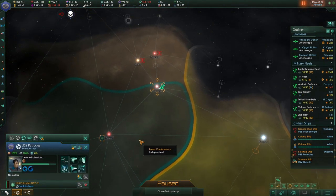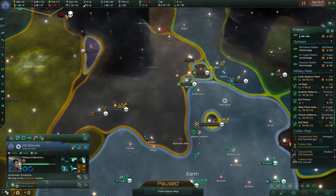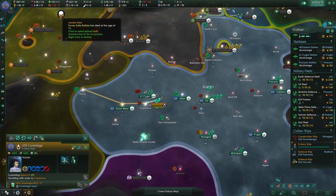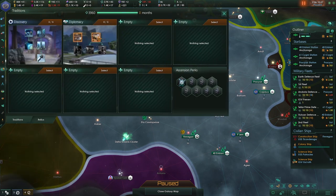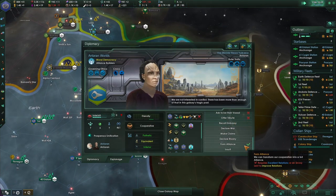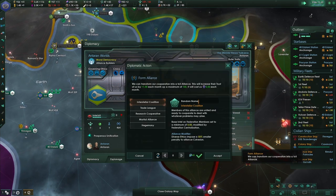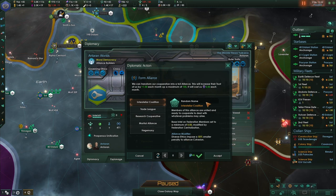Colonization in progress, colonization in progress. Tradition available — here we go, let's go for the alliance. Being able to form alliances is great — I definitely want excellent relations or an envoy sent to improve relations. We definitely need to do that and then we're going to form an alliance. We need to figure out the various types, because that is not something I've ever done before. I guess it's going to be an interstellar coalition — because that's the only one available to us. Gemini — let's go like that.